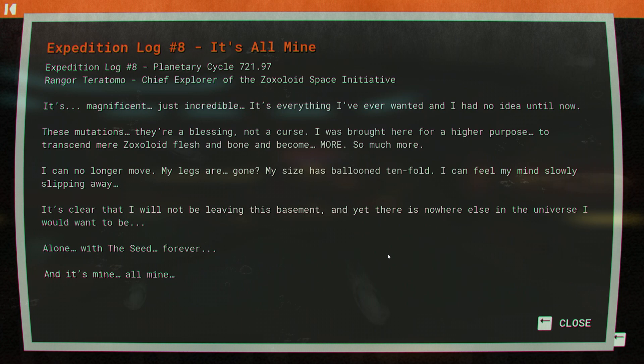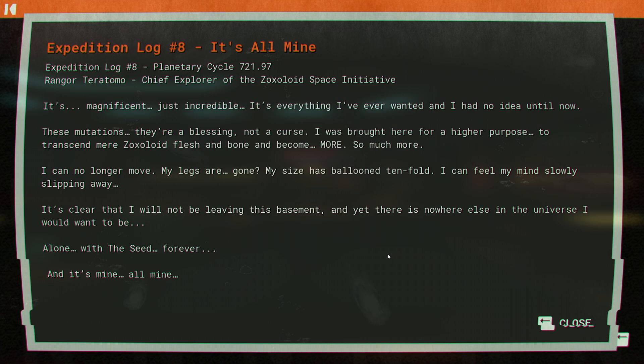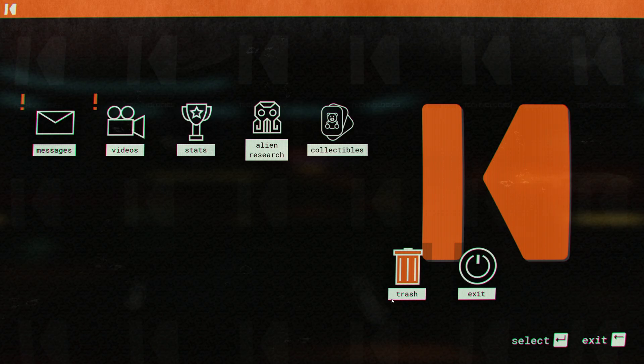Log seven: 'Finally made it into the tower after hours of climbing. My heart is racing, vision blurred, physical abnormalities have advanced significantly — my stomach has expanded to double its size, teeth growing in my neck, sharp hairs growing out of my back so sharp they're tearing holes through my suit. Despite all this, I feel an overwhelming sense of optimism and peace. I feel like I'm home. I've probably gone insane.' Log eight: 'It's magnificent — these mutations are a blessing, not a curse. I was brought here for a higher purpose to transcend mere flesh and become more. I can no longer move, my legs are gone, my size has ballooned tenfold. I can feel my mind slowly slipping away. Alone with the seed forever — and it's mine, all mine.'